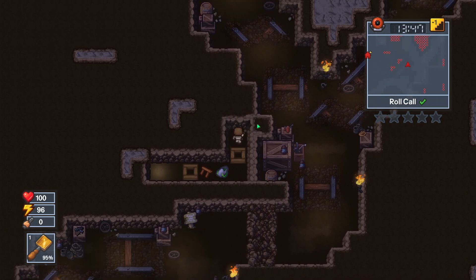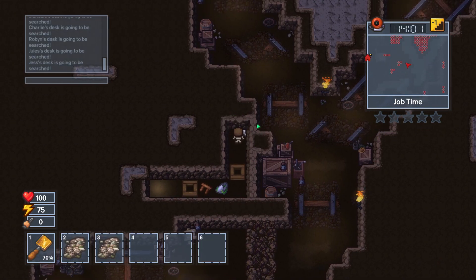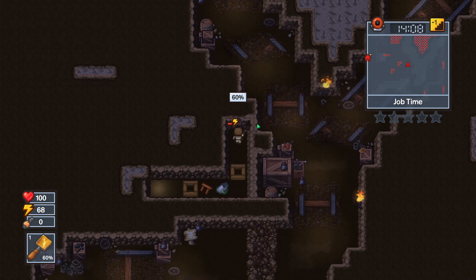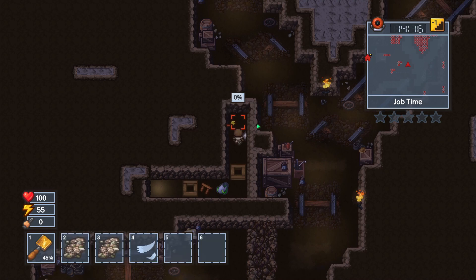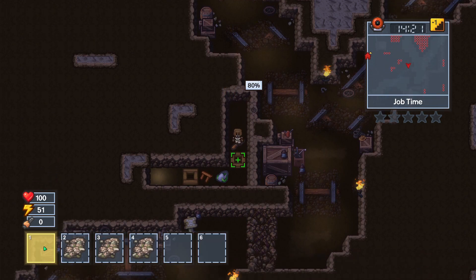I definitely think this should be good enough to get me out into the mine. The only question is how much time I have exactly. Let's see what we have right after roll call — and it is job time. Okay, so maybe not the most ideal moment to break into the mine, so I might have to wait after job time. But yeah, we're looking quite good. We're gonna spend all of my energy — actually, you know what, let's not make the same mistake twice.